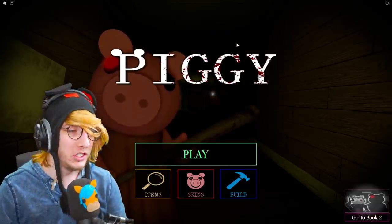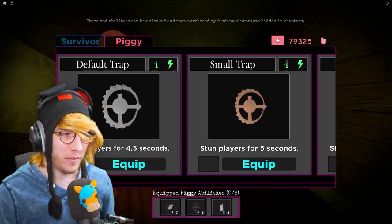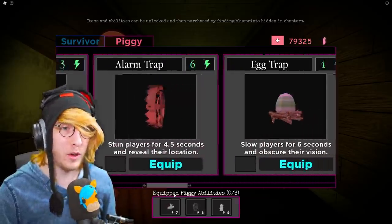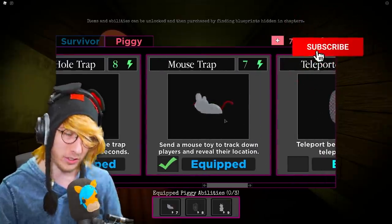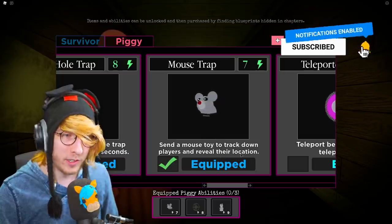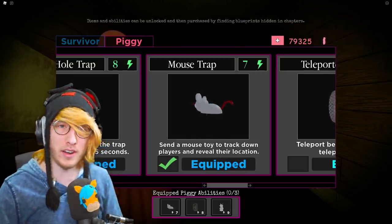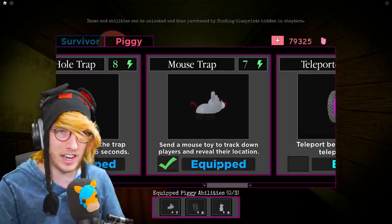The brand new Roblox Piggy update just came out with two new things added. First, we have a brand new piggy trap. If you go to your traps under Piggy, it's the mouse trap — it costs seven energy, sends a mouse toy to track down players and reveal their location. It's a super awesome ability, and all you have to do is buy it; you don't need to unlock it or anything.